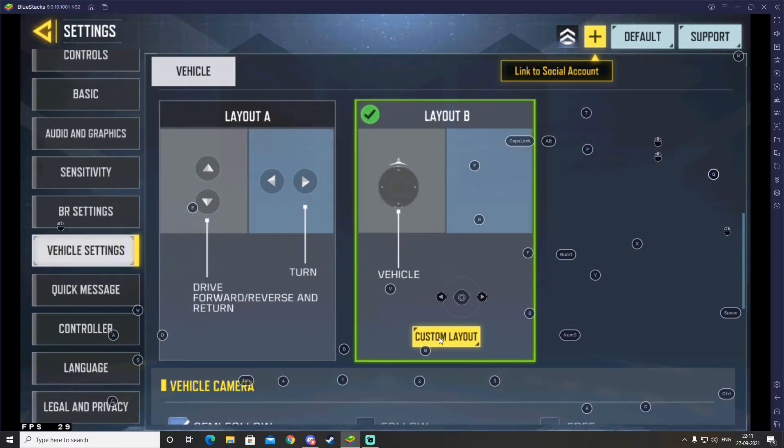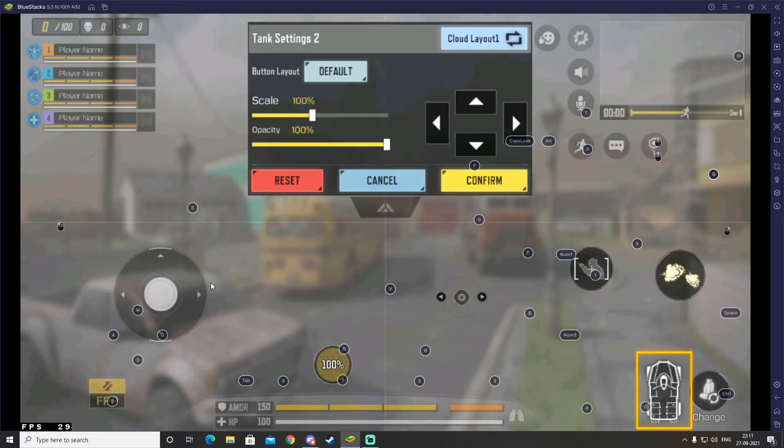Now we're going to customize the tank settings. Click on that and you can see the WASD is a little bit offset from the controls but it's still going to work. On the right side there's a smoke or fire button — the fire button appears to be on the left side, so it might be a little tricky. To be safe we're going to add another button for the fire control.